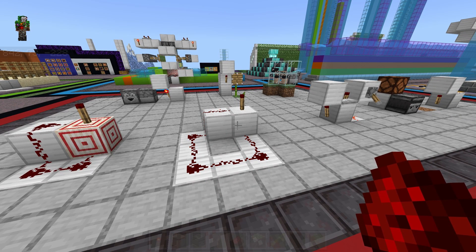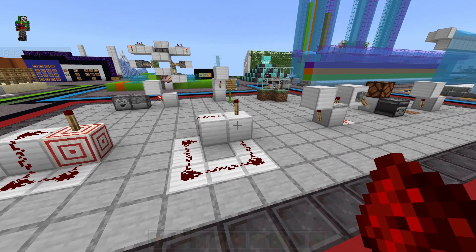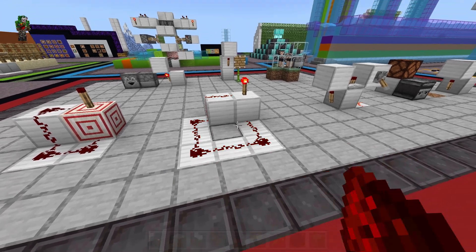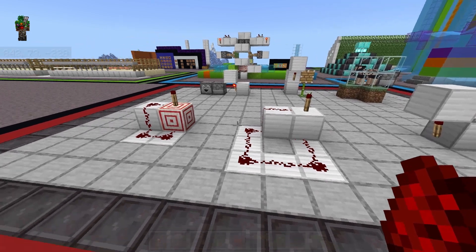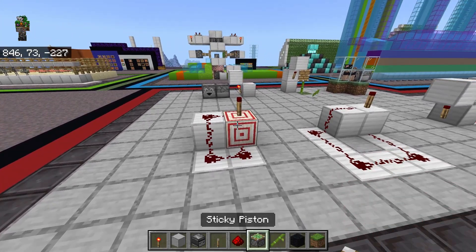I have no idea why this works or how the torch sees that the redstone loop is now broken, because as far as I know, dust doesn't update dust farther down the line if you change or break it. But we could also make this more compact simply by adding a target to redirect the redstone.